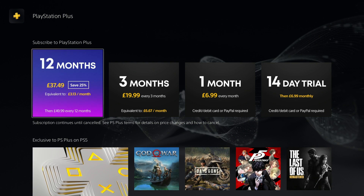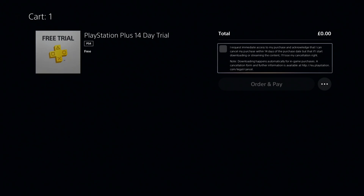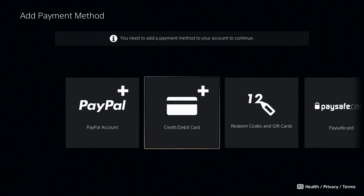We go on PS Plus and we see 12 months, three months, one month, then all the way at the end we see the 14-day trial. We click on it and it says total: zero pounds — PlayStation Plus 14-day trial free. Then we hit OK.